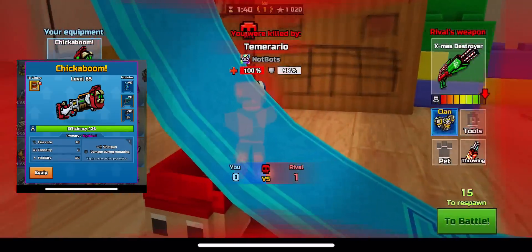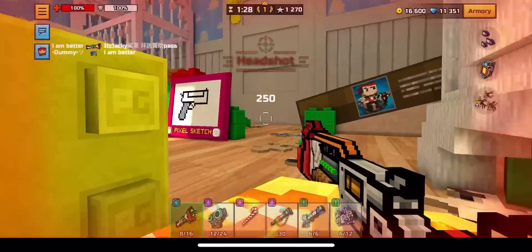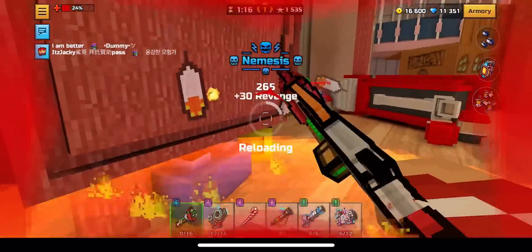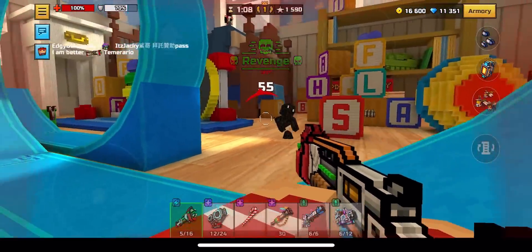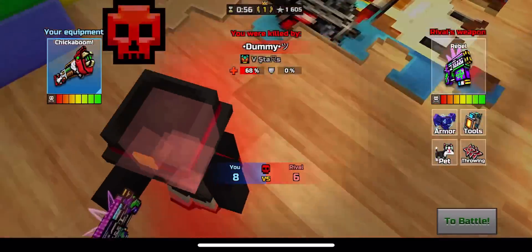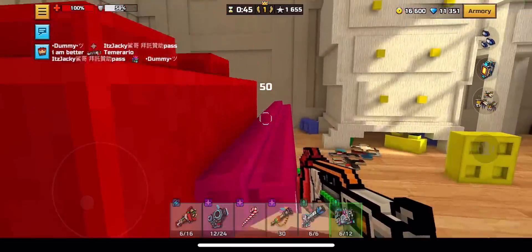Number two is Chickaboom. This weapon does 146 damage to the body in a single shot. This weapon is so incredibly good for spamming — probably one of the single best weapons in the game. The only thing that really balances it out is its fixed delay, meaning you can't use it for 3-cat. You can get this weapon for 1,000 coupons in the gallery right now, so definitely do it. You guys will not regret it. This weapon is crazy good for spamming and is, in my opinion, one of the single best weapons in all of Pixel Gun 3D.